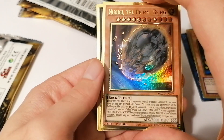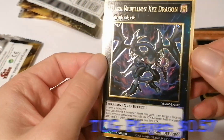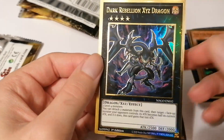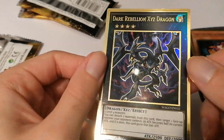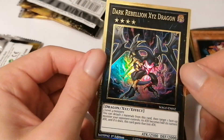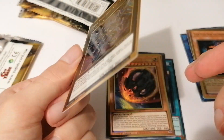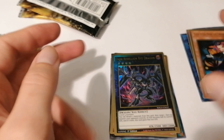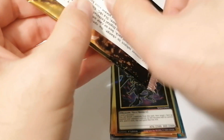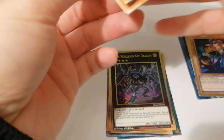For our second gold card we have Dark Rebellion Dragon - one of my favorite XYZs. I love this card so I'm going to use it in my decks. It's a shame because these cards I feel shouldn't be used for competitive play - these cards should be used just for collection only. Look at the foil, it's amazing. I'm actually very impressed with these gold cards - this is a different type from the older gold cards. The previous gold cards didn't have the 3D effect, and these ones are truly Maximum Gold just as advertised.